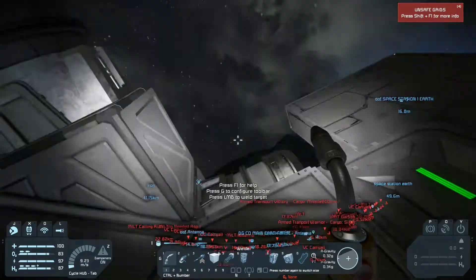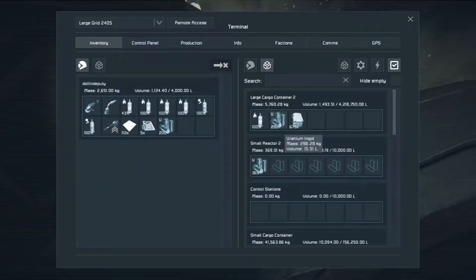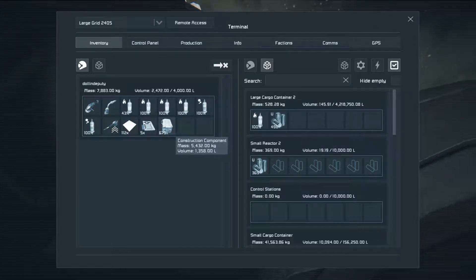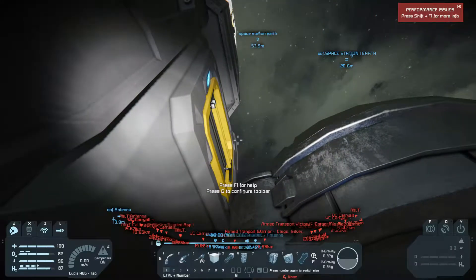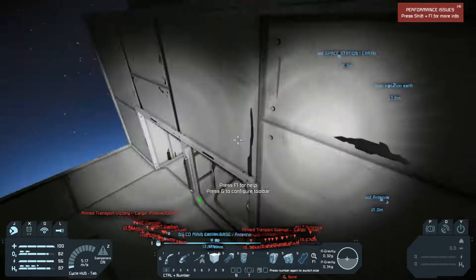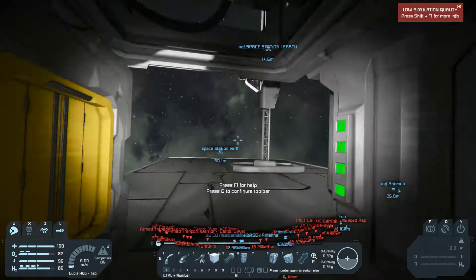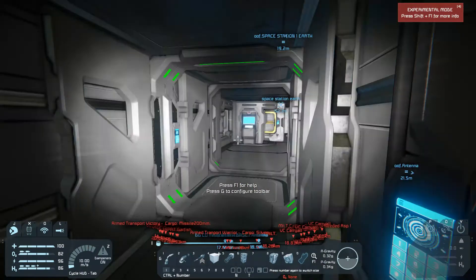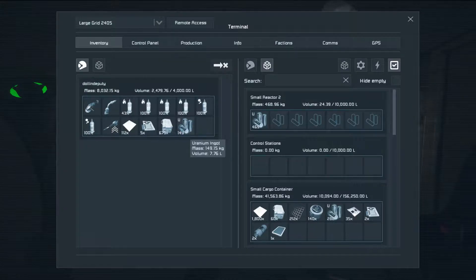That should be good. As for the rest of the stuff — uranium. Let me put some uranium back: 498 divided by two is 249.15. Let me chuck this into the reactor that I have in here somewhere. I don't remember where I put it — I think it has to be inside. I kind of just threw everything in here for that consideration.